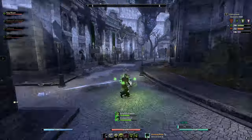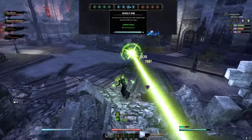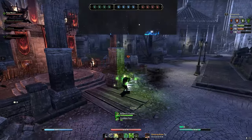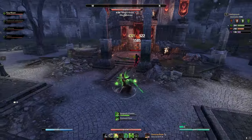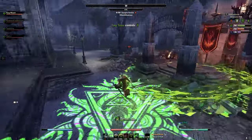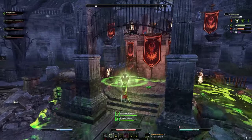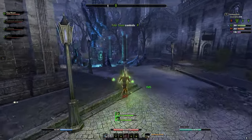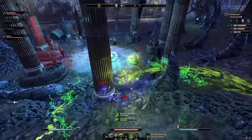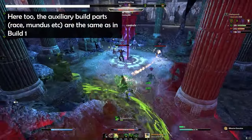For champion points on this build: Duelist's Rebuff, Focused Mending, Deadly Aim, and Fighting Finesse. For the red tree: Sustained by Suffering, Pain's Refuge, Survival Instincts, and Celerity. Regarding Duelist's Rebuff - you could also slot Ironclad, but Ironclad is slightly less effective here because the Arcanist gets minor evasion which already reduces damage from direct AoE attacks. The single target damage both direct and DoT has relatively less resistance in the base class toolkit, so Duelist's Rebuff becomes a little bit stronger here. Fighting Finesse pairs well with the Arcanist's crit passives, but you can also slot Wrathful Strikes instead.